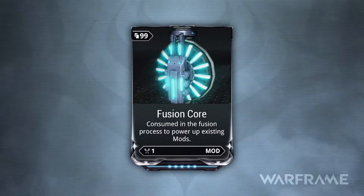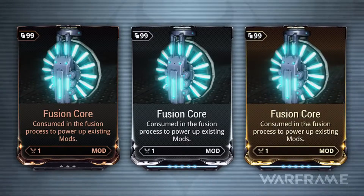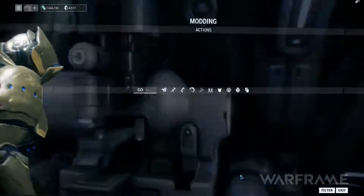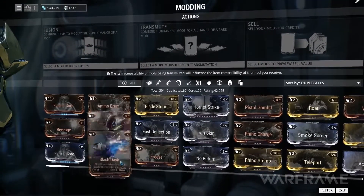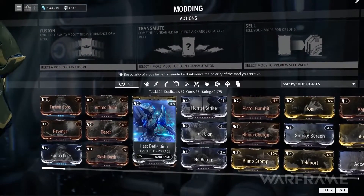Like the modules, Fusion Cores are found in three forms — Common, Uncommon, and Rare — and also vary in rank. This is your mod collection, giving access to every mod and Fusion Core you've obtained. Selecting a module will provide more information about it and enable the ability to perform a Fusion with other mods and cores.